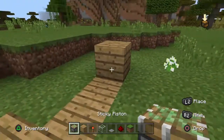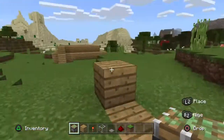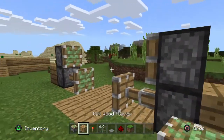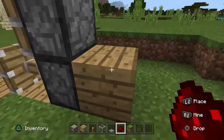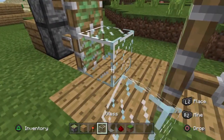Then fill in this bit just here, and then get your sticky pistons and place them there, putting one on top as well. Do the same on the other side. The top one isn't activated, so place some redstone on this back block and then it will activate.